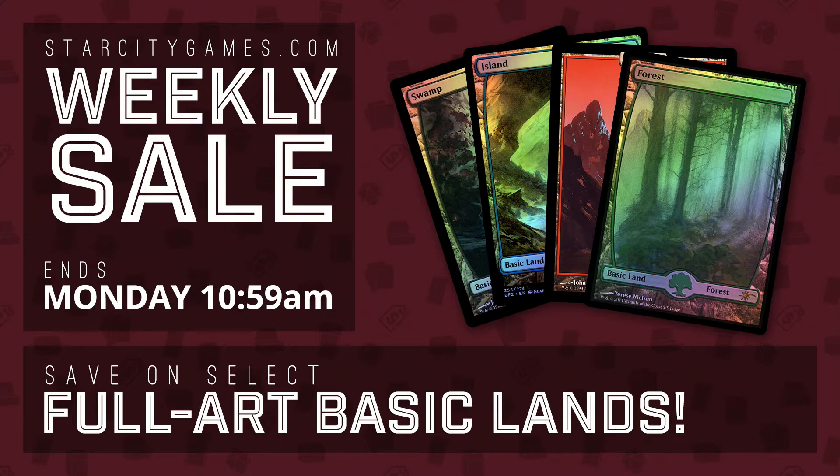Less than 24 hours, so head over to StarCityGames.com. Every week Monday at 11 o'clock Eastern Time a new sale goes up. Right now, sale on full art basic lands — Zendikar basics, Unlands, Judge Promos — on sale now. Less than a day left, so check back once a week to see what the new sale is.